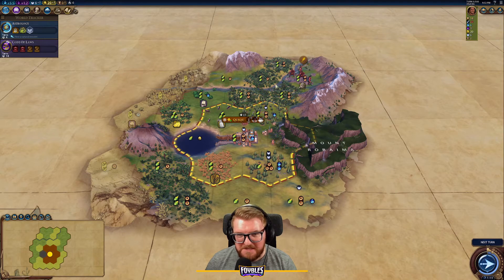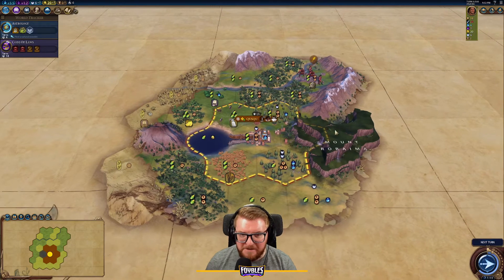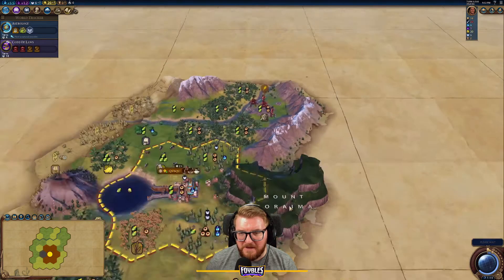Once we cross that river, I'm hoping to see a lot more mountains because the continent split usually means more mountains, which is ideal. We definitely want as many mountains as possible. Probably sending the scout south around Mount Roraima to see what's there.